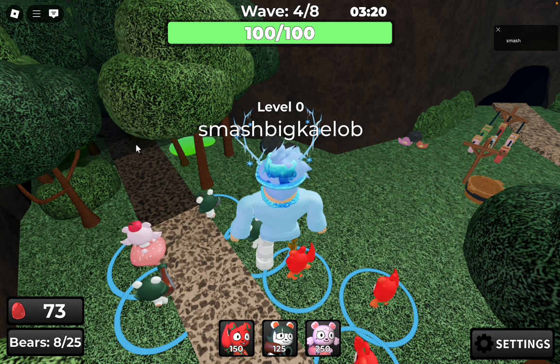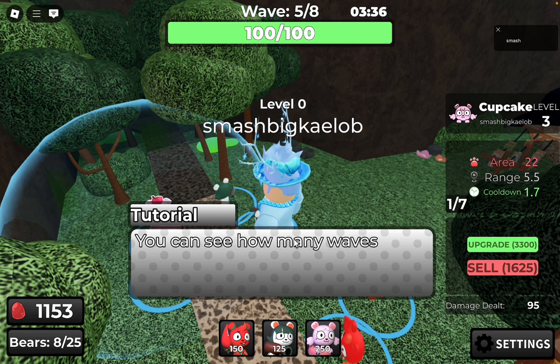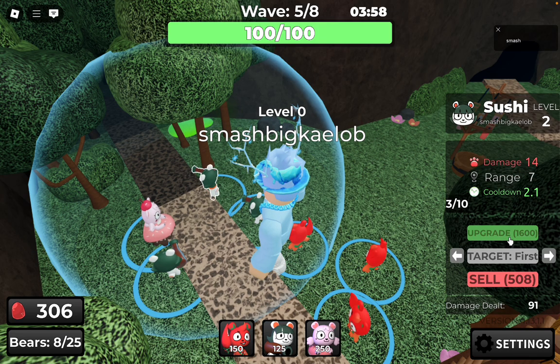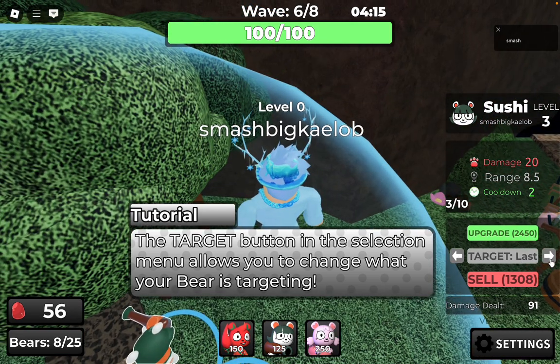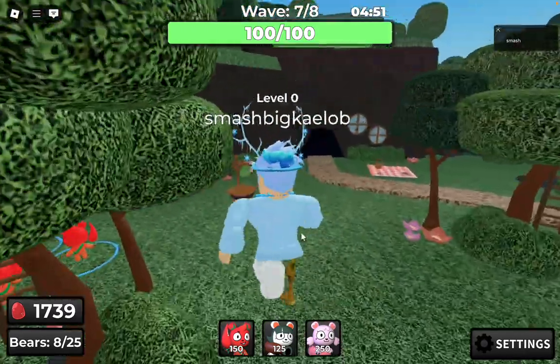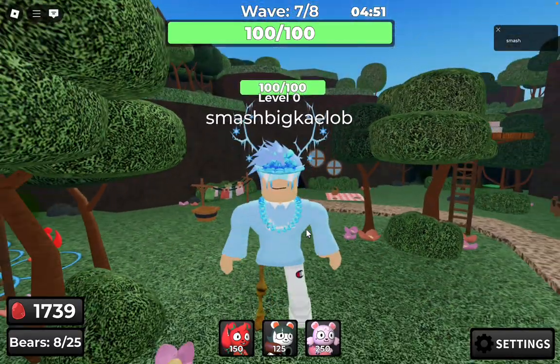The game is telling us that enemies will gain more health, which is obviously really common in tower defense games. The cooldown is 2.1, which still kind of stinks. There's a target button that tells you what you can do — first, last, etc. That's basically the tutorial. If you guys enjoyed this video, like and subscribe and check out more videos. I'll see you guys in the next one — peace out.